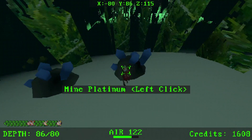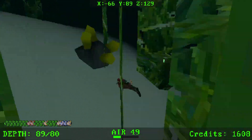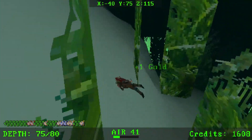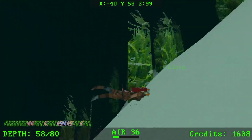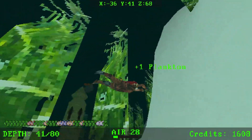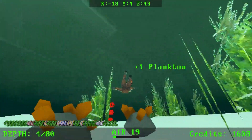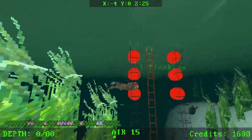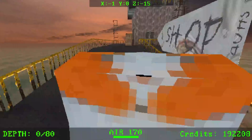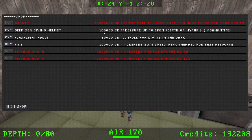That was platinum — I actually couldn't tell how much platinum gives but it seems more rare than gold. Let's grab this and go up — surprisingly no sharks. I have a lot of resources. Let's see how much this plankton sells for. Okay — now we're getting rich! More pressure upgrades, I could almost get all of them.